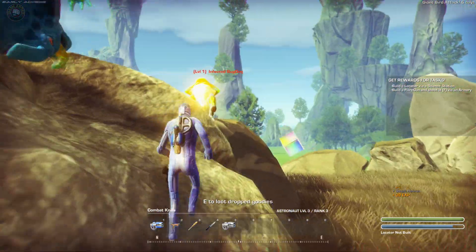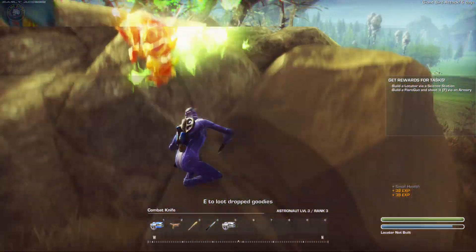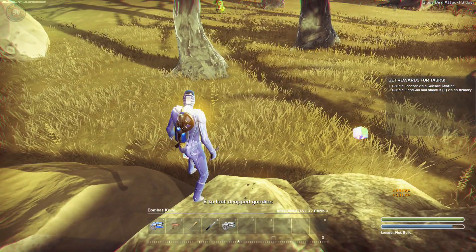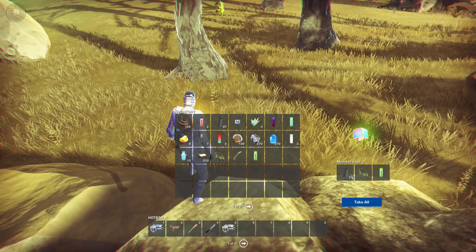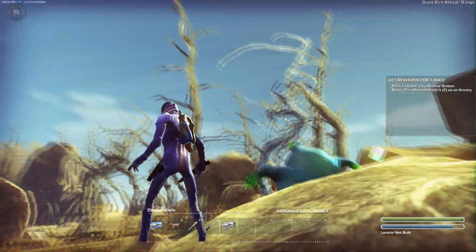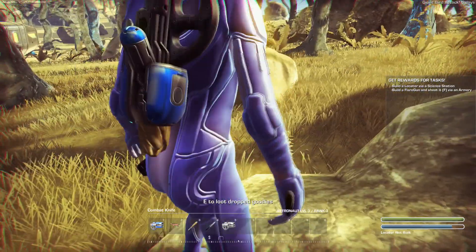I heard they give out blueprints after a while. I'm not positive how many boxes you can keep here without despawning, but we can pick up quite a bit of stuff here - pistol, ammo, bulldog, essence of poison. We need to build a base; that's our main goal right now.